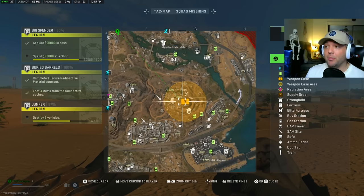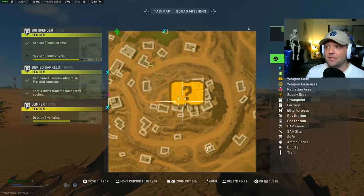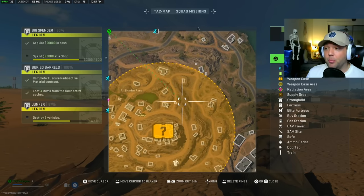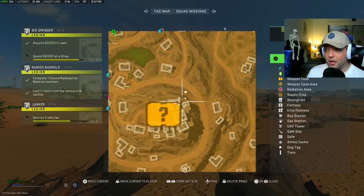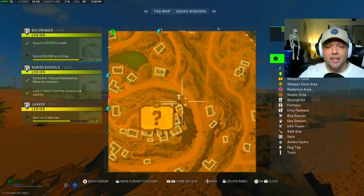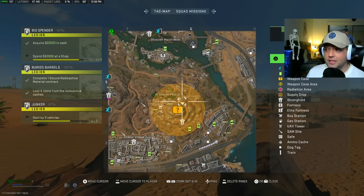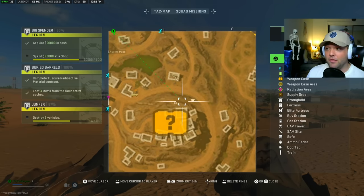When we get the spawn on Al Sharim Pass, let's pretend the top of our map is north and the bottom is south. We want to enter this in a very specific way. When you enter up through the marshlands, through these dirt roads, when you approach this corner there's going to be a small dirt road that leads you up into the map at this location. Stay hidden, stay on the dirt roads, head up to the top, and then we're going to find this road.